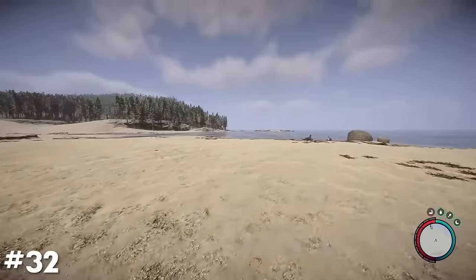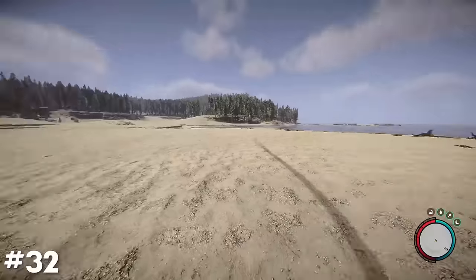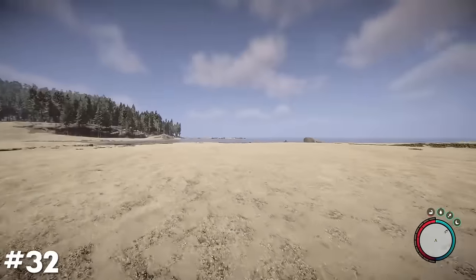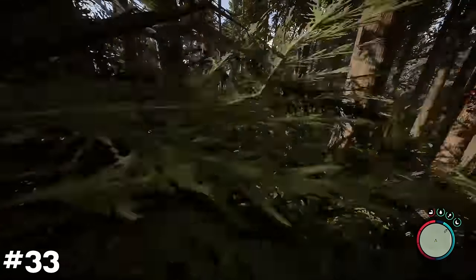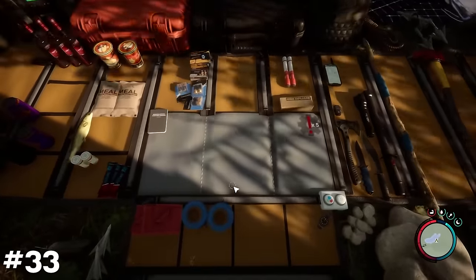Looking around when on the Knight V can slightly misalign your center point, which can make it a bit more difficult to drive. To fix this, simply remount or look down at your torso while riding to recenter the camera. Running over vegetation while riding the Knight V will automatically add it to your inventory, making it the fastest way to harvest leaves and various berry seeds around the island.